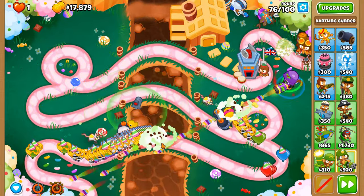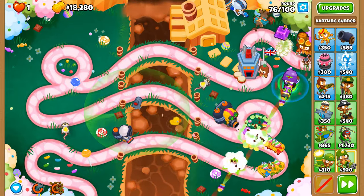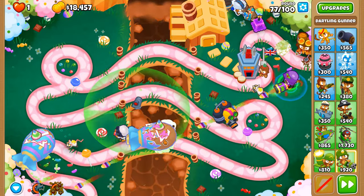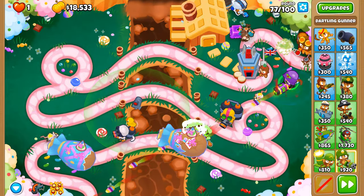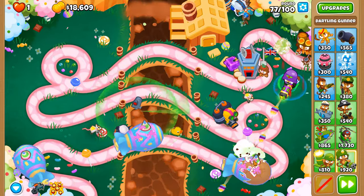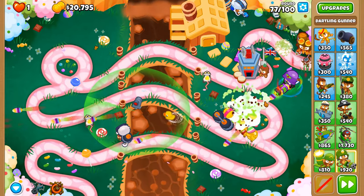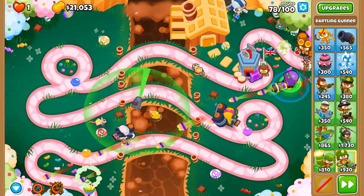Glue Strike on this round — that plus two damage is going to be some spice. You don't have the pain of not doing enough damage on round 76 with regrow ceramics. Now that would be very painful if they were fortified regrow ceramics. Glue Strike again — we're nearly there now. It's Call to Arms, and after that we're going to invest in a middle path Ice Tower.